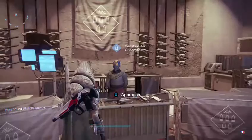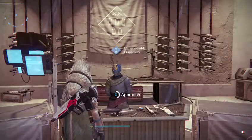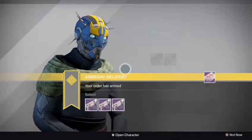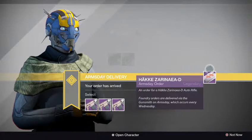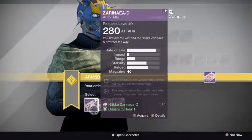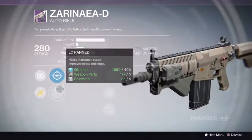Anyway, guess what? It's another beautiful Wednesday, and it's time to see what weapons — our weapon orders — and see what perks we got for them. First up we have the Zanaria D auto rifle. Let's see: first one up we got the GA Post Sights with the LC Range Sights.